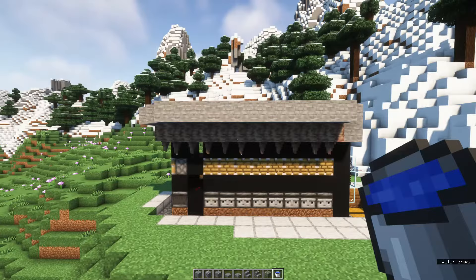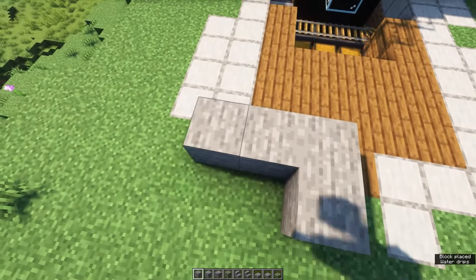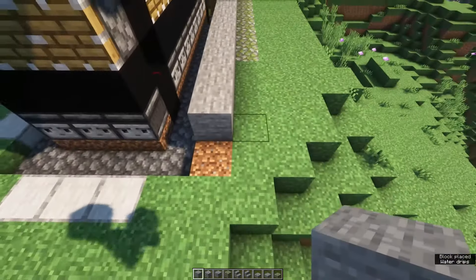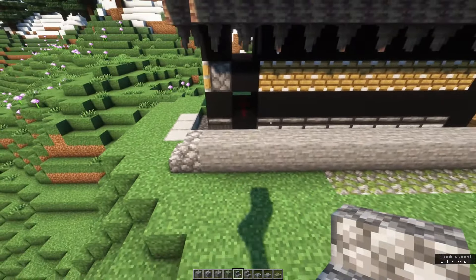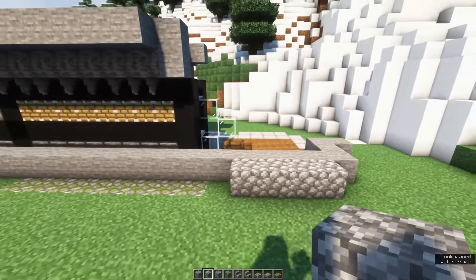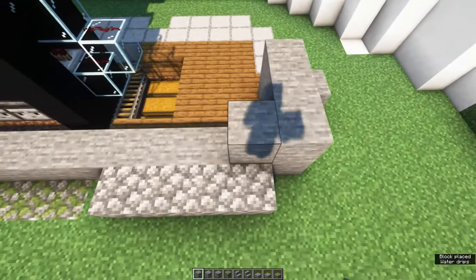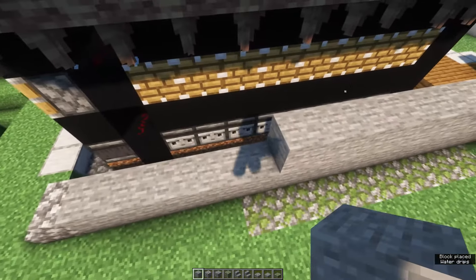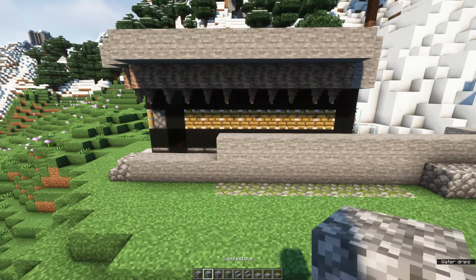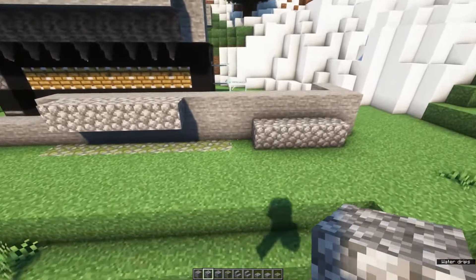That's it for the functional parts — now we're going to work on the decoration. I'll show you one side of the build layer by layer. Place a layer of stone all along the side from back to front, ending with a stair at the front. For the second layer, also go from back to front but stop a little bit earlier — when there are still two pistons in front of the stone. Place five stones one block behind and another layer on top of the four at the back.